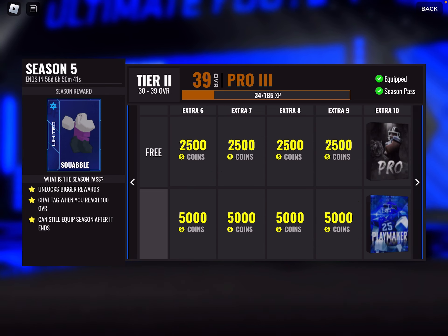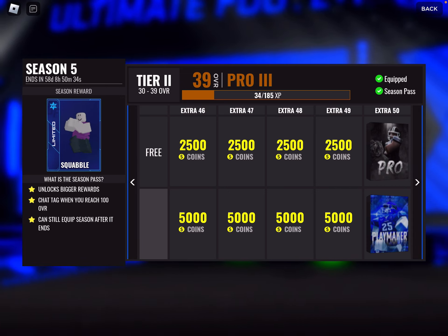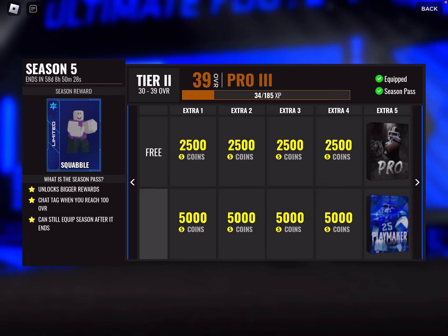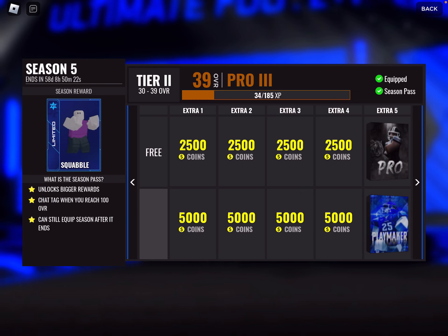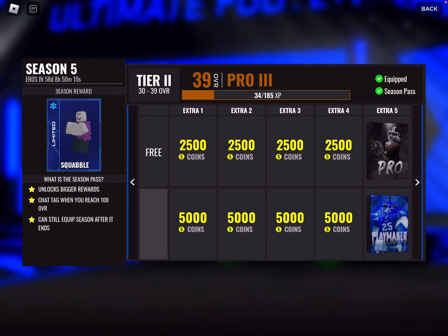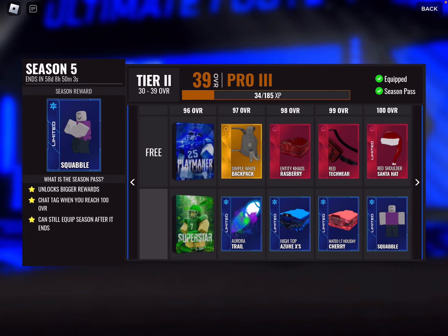Oh wait, I forgot about this — they added more stuff after 100 overall. Basically, you get an extra 55 levels of just coins and packs. It's awesome, a really good addition. I can still get coins after you complete the season pass, so you're not just playing for nothing. But yeah, we got the Squabble emote as a diamond. We still don't have the Juby slide though, which is interesting — hopefully that's coming soon.